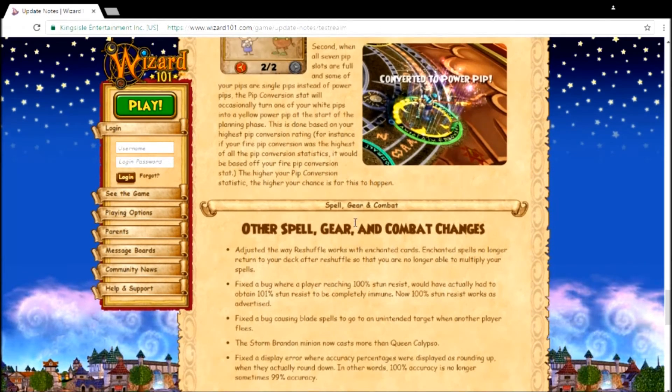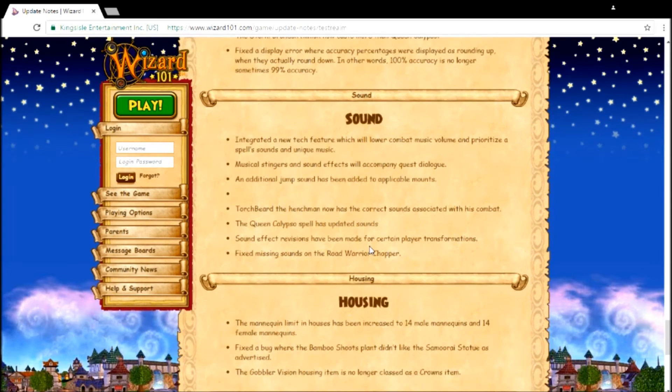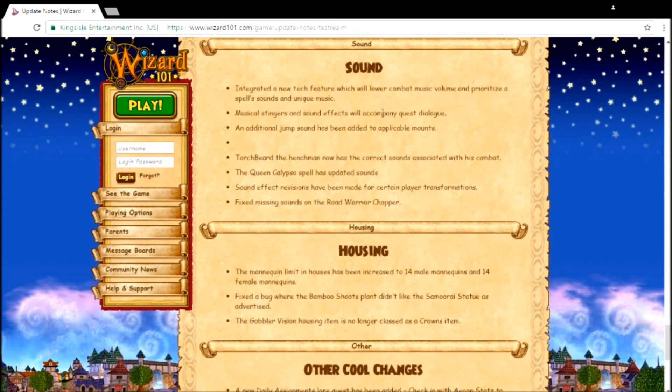You can level up Pip Conversion. Other spell and combat changes include the way Reshuffle looks. There's a bug fix for reaching 100 critical. The Storm Brand spell can now cast more — looking closer at that. And housing updates as well.